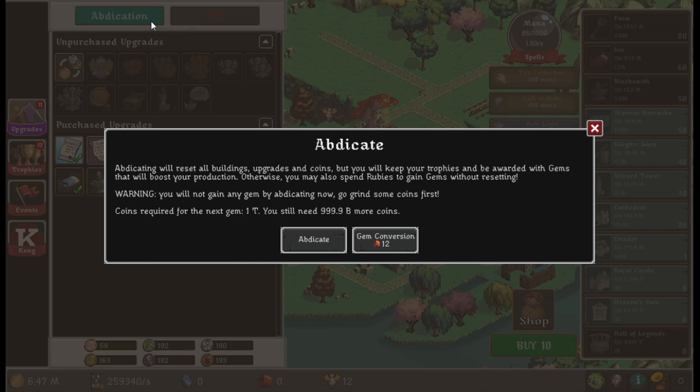Abdicating will reset all buildings, upgrades, and coins, but you'll keep your trophies and be awarded with gems that will boost your production. Like many other games, you can essentially reset your progress and receive a different currency. In this case gems boost production. You may also spend rubies — of course there's a way to spend actual money to reset yourself and increase production without resetting.